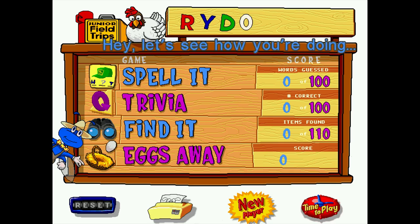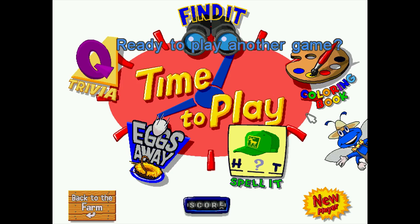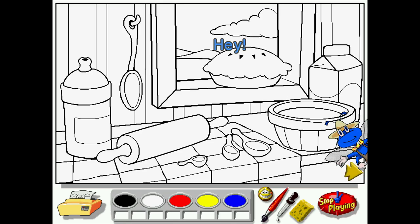In the Spell It game there are hundreds of different words; for the Trivia there are a hundred different questions; for Find It there are 110 things to find; and Eggs Away seems to go forever. There were slightly different games here compared to the airplane one — there was no spelling at all in the airplane one, which seems like an odd thing to miss out on. Eggs Away seems like it's a pure game.